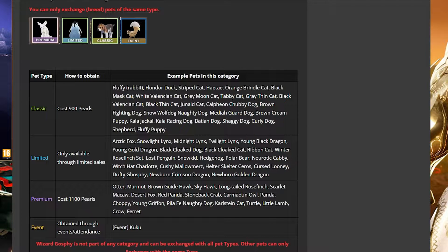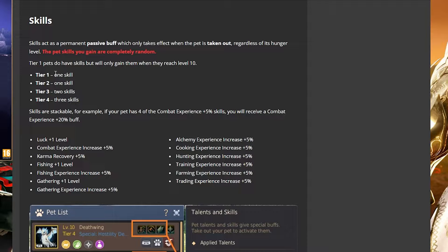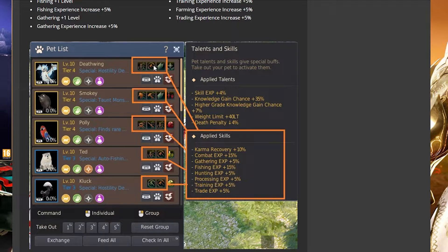Make sure pets are in the same category when combining so you can level up within the same type. Higher tiers unlock more skills: tier 1 gives one skill, tier 2 gives one skill, tier 3 gives two skills, and tier 4 gives three skills. Skills available include Luck +1, Combat Experience increase, and Common Recovery — great for grinding. Others are gathering-related, like bonuses for farming, training, hunting, cooking, and alchemy. When you have multiple pets out, their skill bonuses stack — so if each pet gives 1% karma recovery and you have five pets, you get 10% total.